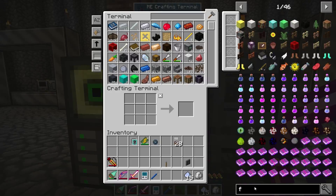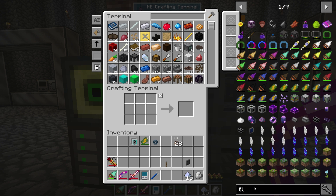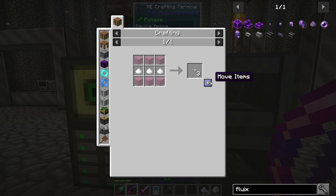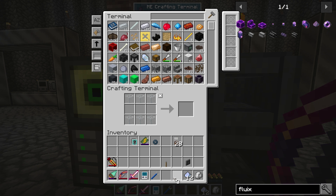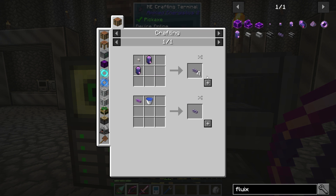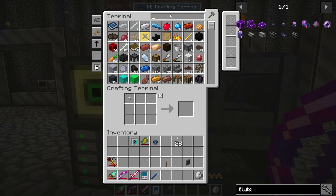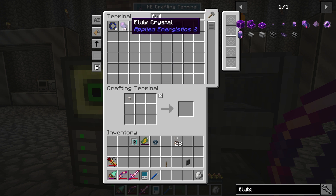We need to make some cable, so let's go to Fluix. Got to have some of those. I just know I don't have much cable. I don't know why it pulls the purers first, but nothing you can do about that.